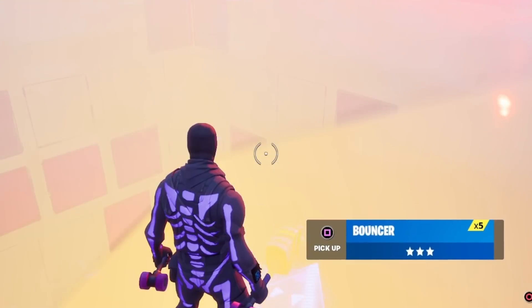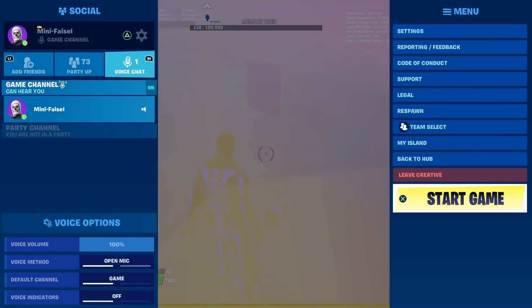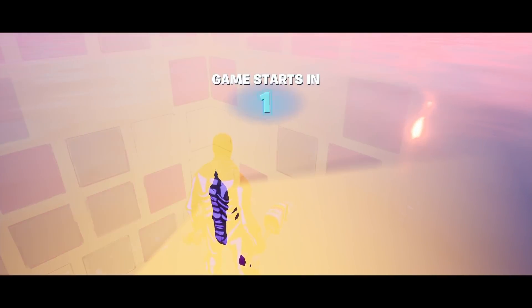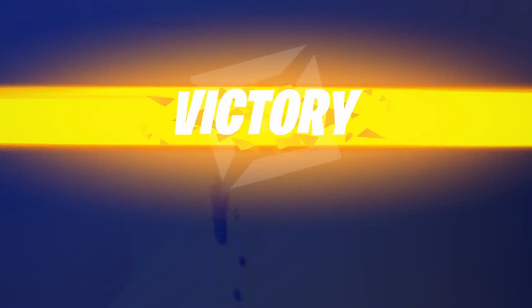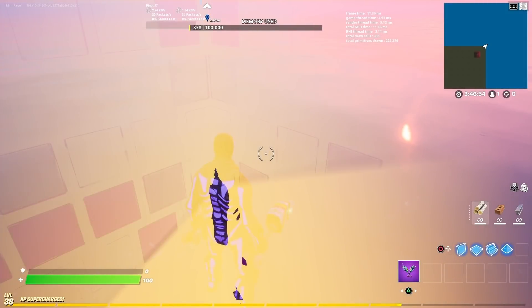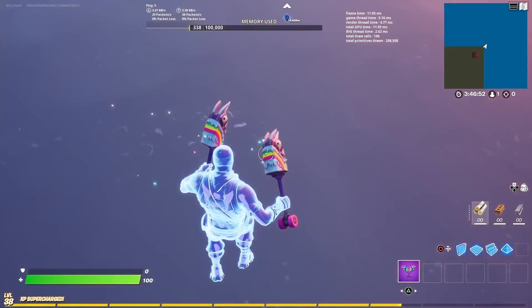Chuck everything off the map and go to the closest corner to your waypoint in the distance. Quickly go out, start the game — your body should be half in, half out — then just end the game after starting it. Then press Return to Island.